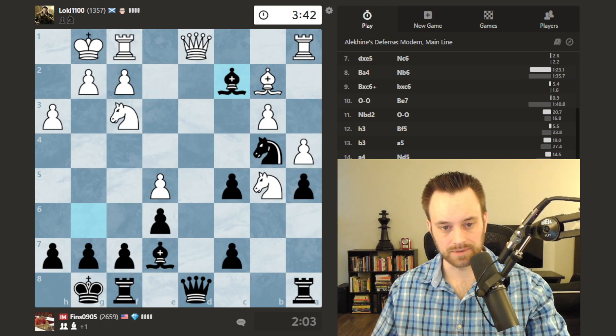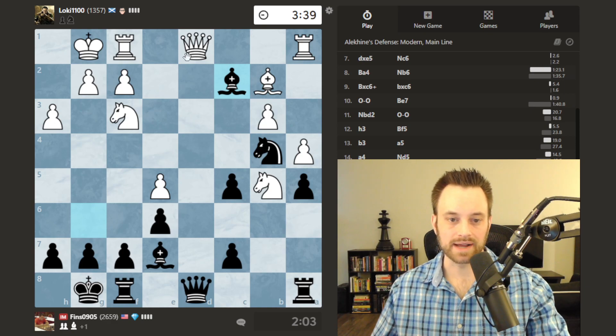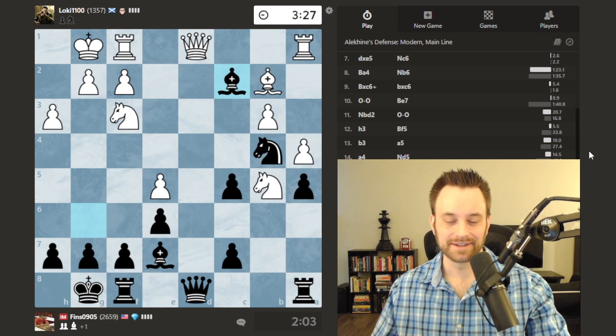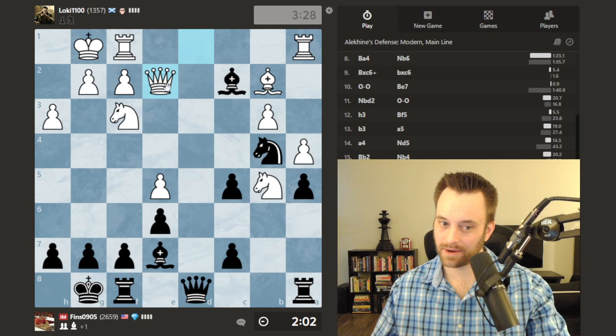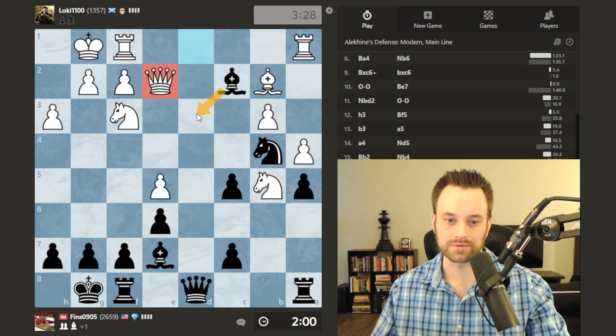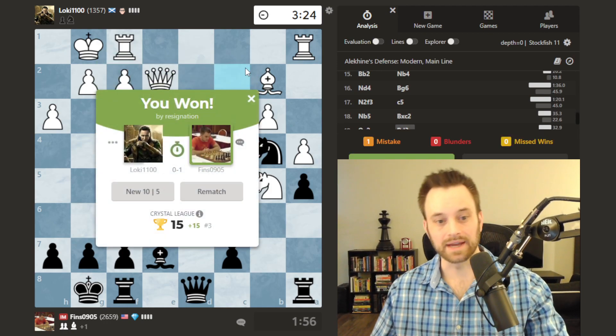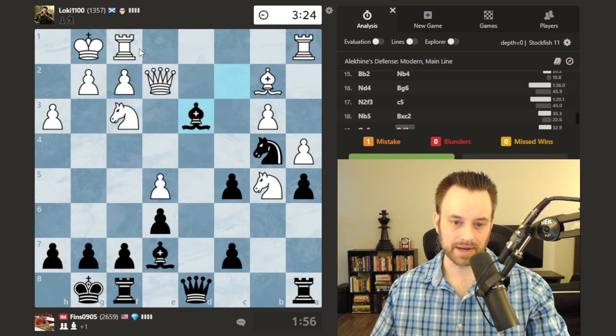So we've played bishop takes c2. There are various things white has to dodge — if queen e2, there's bishop d3 skewering. Maybe white will play queen c1, but I'll still play this. White plays queen e2, so I do think bishop d3 is good here — wins the exchange. Anything else worth considering? I don't think so. Let's go for the exchange. And white resigns — a bit of an early resignation, but I understand. Let's thank them for the game.